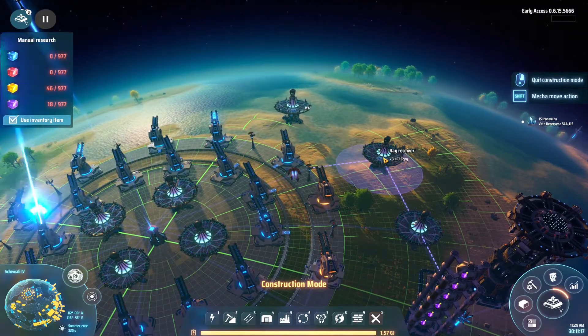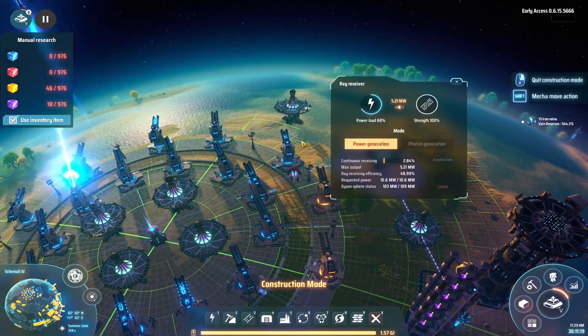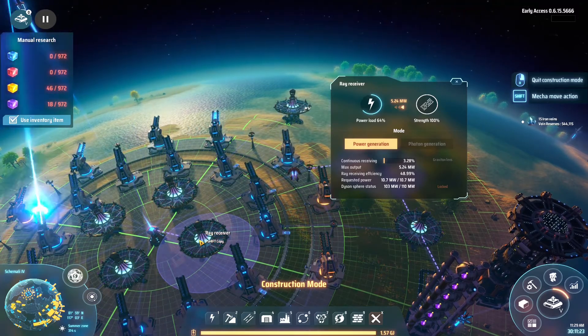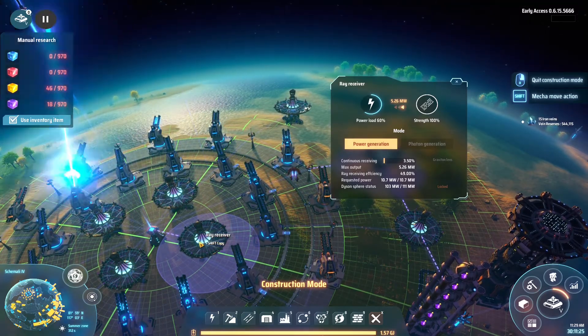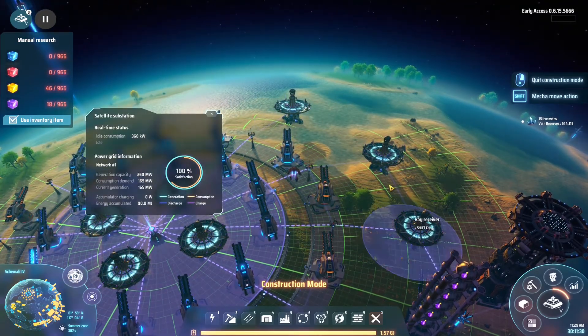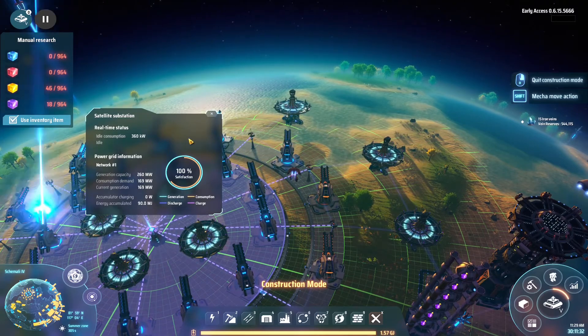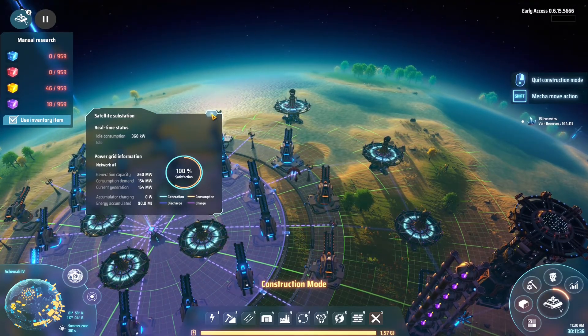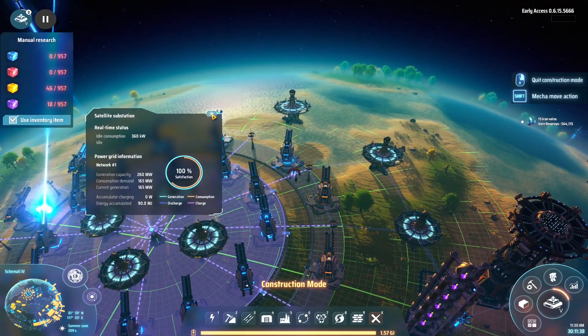Quick outro tip: don't forget to build enough ray receivers because otherwise you can only get a few megawatts. Create enough of them - I built a third one and now I'm at 260 megawatts. Now I'm liking it! All right, bye.